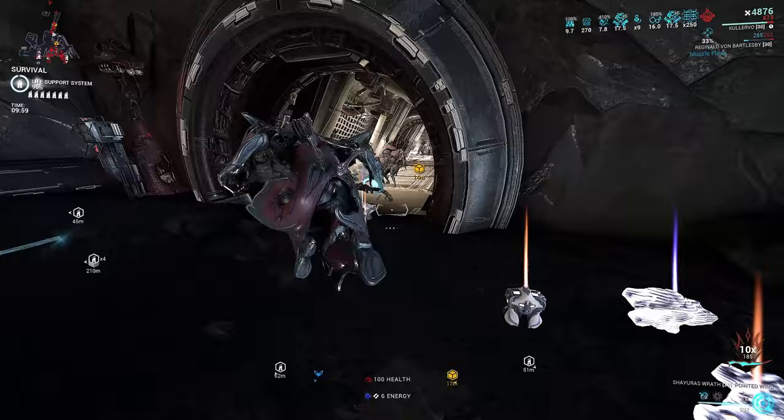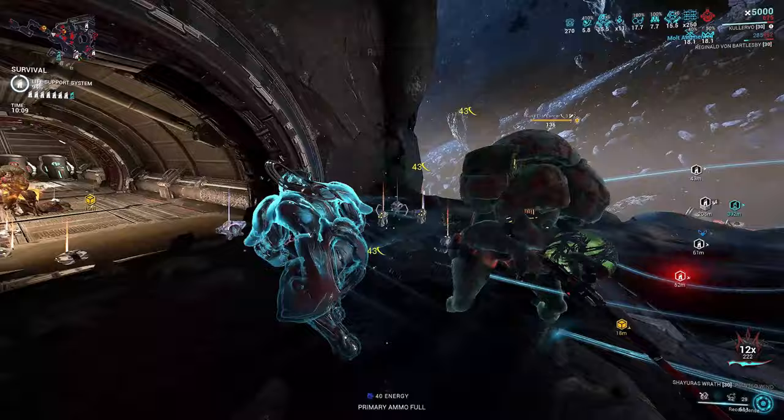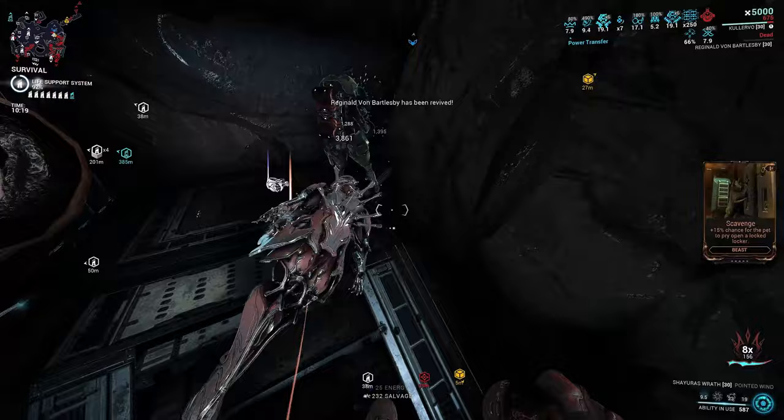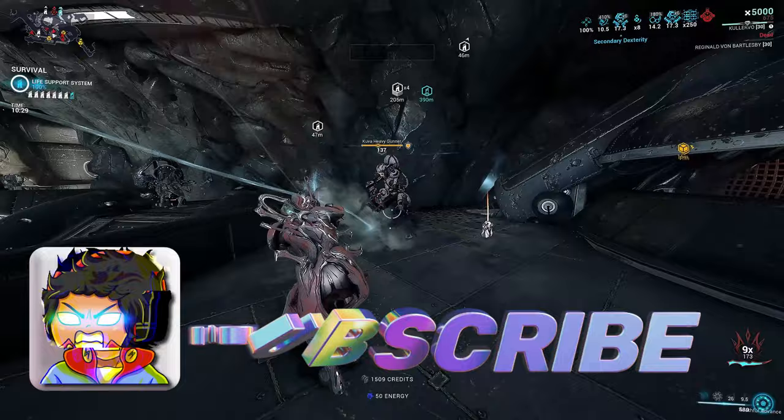This is the min-max Kulervo build using his Wrathful Advance. With this loadout, you're able to clear hallways and rooms really, really smoothly. People were asking me to rank Kulervo in a tier list: his kit is quite interesting, his 3rd ability is hella broken, his first ability is quite fun, and his second ability offers some passive combo gain. However, his main drawback is his survivability. Otherwise, an A-OK frame. Anyway, that's been it for this video — if you learned something and enjoyed it, please feel free to leave a like, share, and subscribe for more Warframe content, streams, and so much more. Refer to the description. Thanks for watching, and as always, peace.